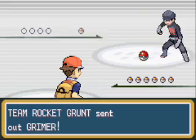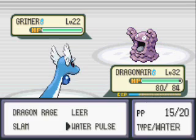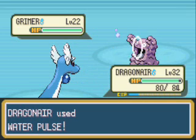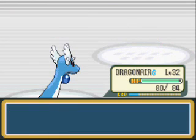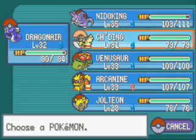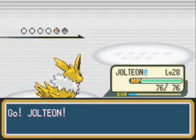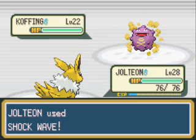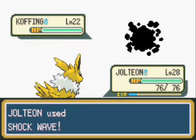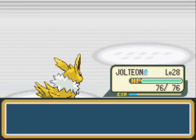Team Rocket would like to battle — sends out Grimer. Grimer has nothing on Dragonair and its amazing Water Pulse. I decided to turn off the game sound because it was about a second delayed, and a few people told me to. There's no need to play it anyway — you don't really need to hear the background music. If you want to hear it I can try to sing it for you — my amazing singing voice: doot doot doot doot — I can't do it.